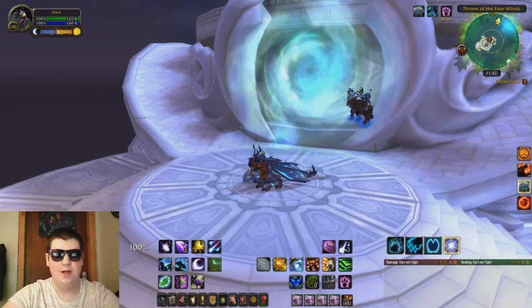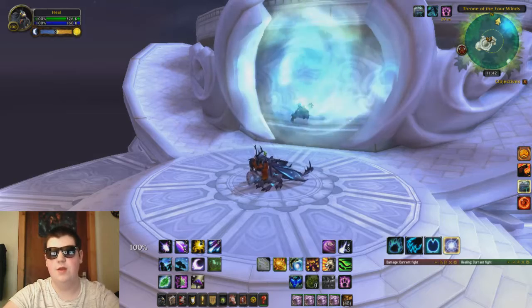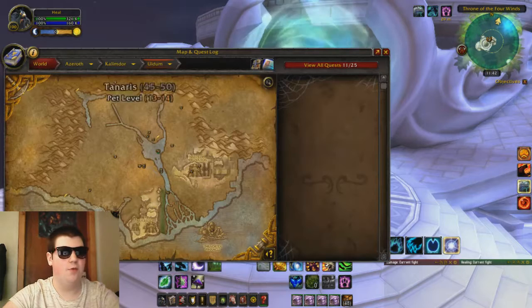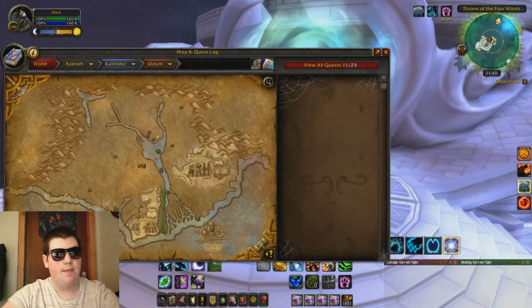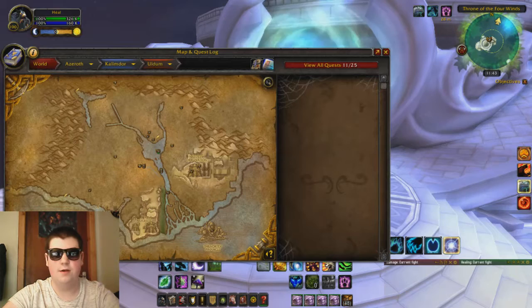Hello everybody, Xabian here and in this video I'm going to be showing you how to farm the Drake of the South Wind Mount from the Throne of the Four Winds. You can get to the Throne of the Four Winds by flying down to the bottom of Kalimdor and heading to the bottom of Uldum. You can get to Uldum by taking a portal in your main city, be that Stormwind or Orgrimmar, if you have done the quest chain for the Ramekin. Or you can fly here or take a flight path if you already have it.